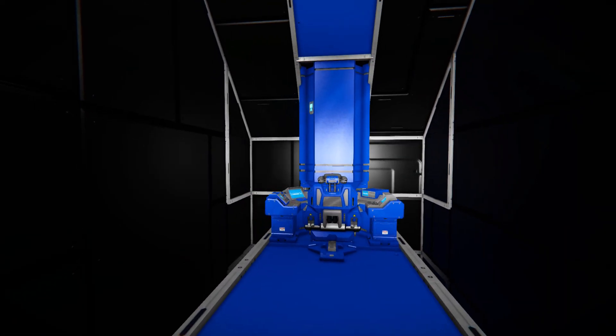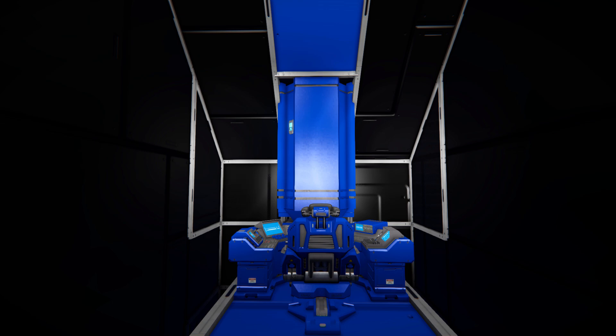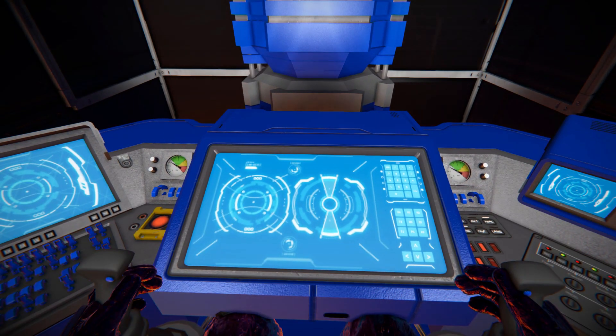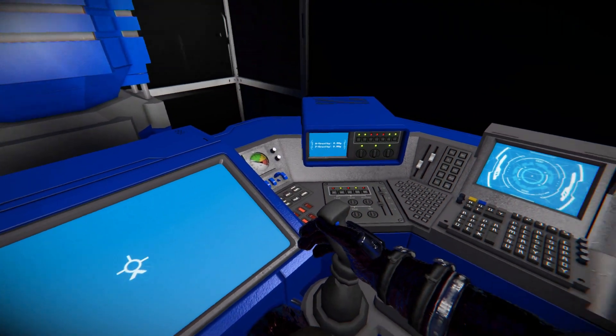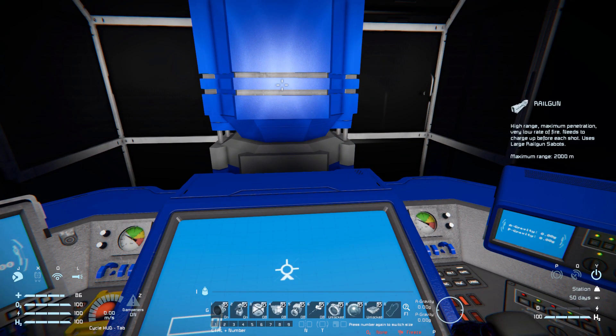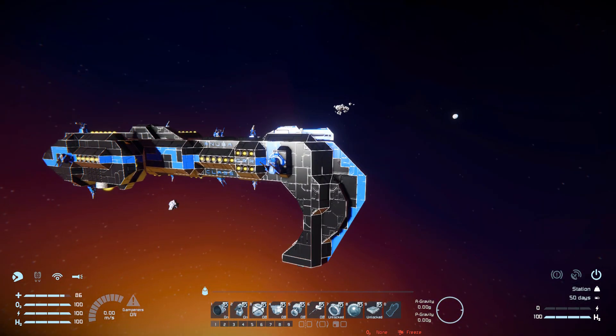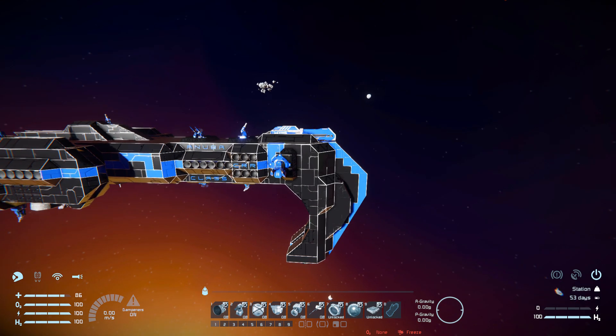Turning around towards the front, this is what we get to drive this thing around. We can't see much because we're well protected by the steel blocks at the front, since we'll be ramming into things. Hopping into the seat and looking down in first person, bringing up the HUD on tab one, these are the controls we get: number one turns hydrogen thrusters on and off, and number two is for our gatling guns to turn them on and off.